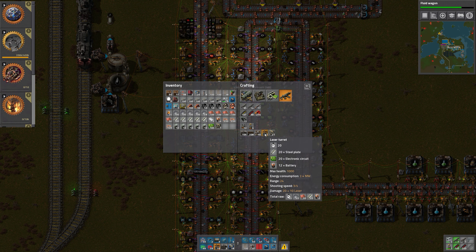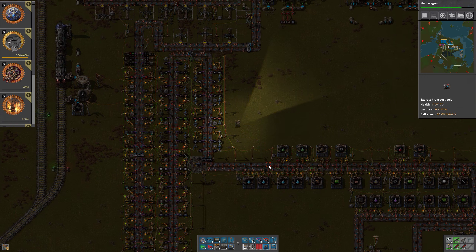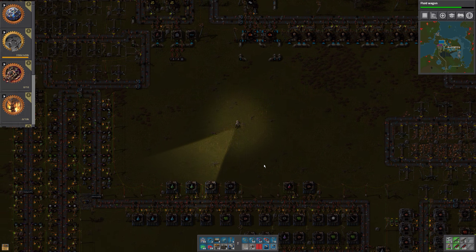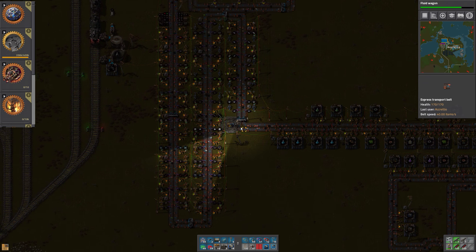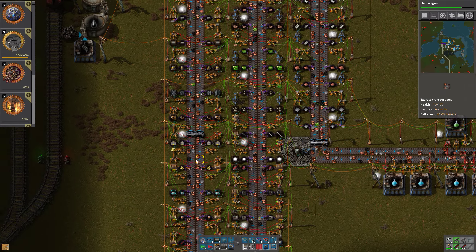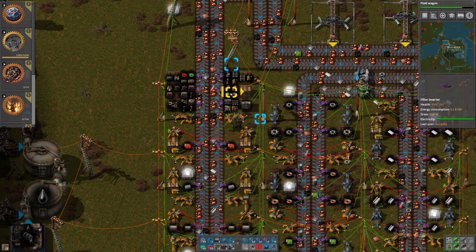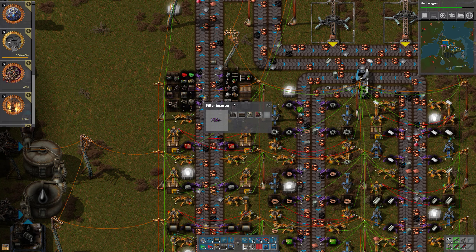How many batteries? Enough for two laser turrets — that's great. Picking up the raw material means we don't have to produce it manually. And these barrels that I've got, I don't want them in my inventory — they take too much space, way too much space.